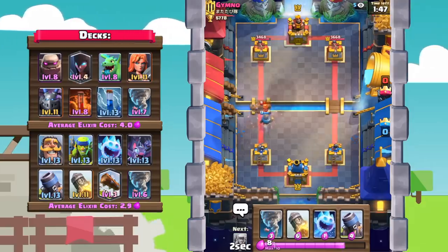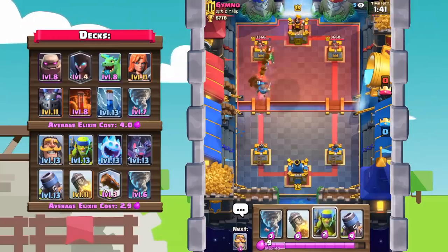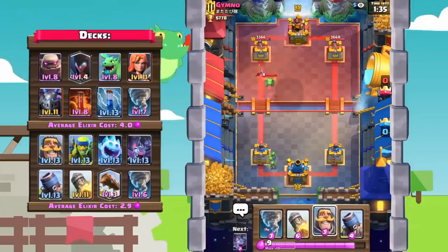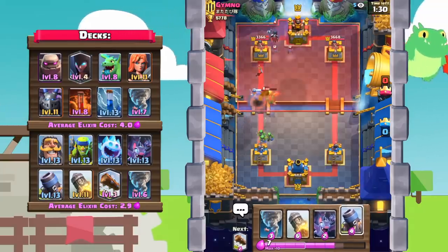He's gonna zap out those bats right there. I'll go ahead and log to cycle. Meanwhile knight will take out the valk. Let's go ice spirit, then spear goblins to take out that baby dragon. We need the knight to handle that. I'm not going to rocket out that night witch because I'm not sure if he has the pump yet.